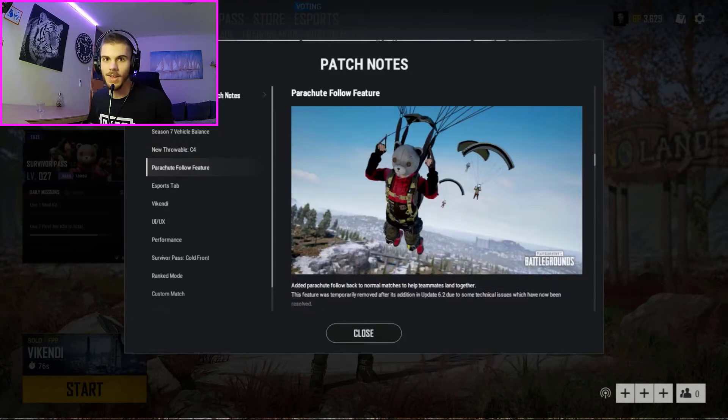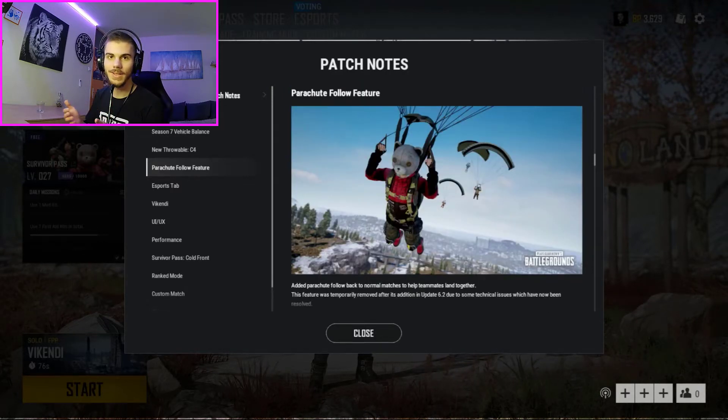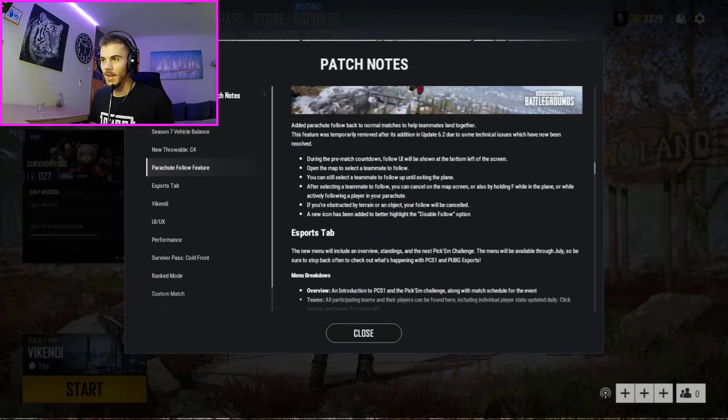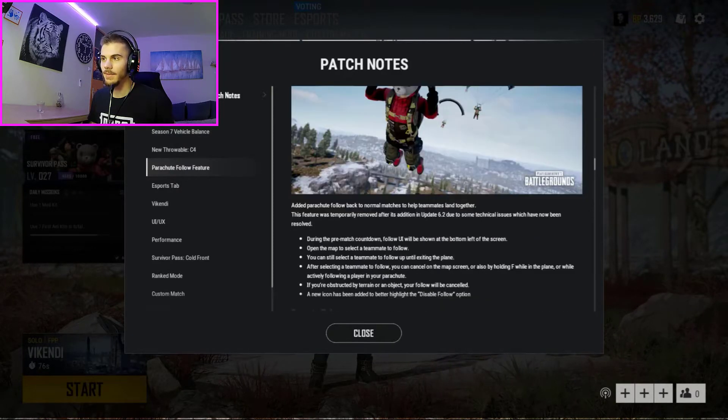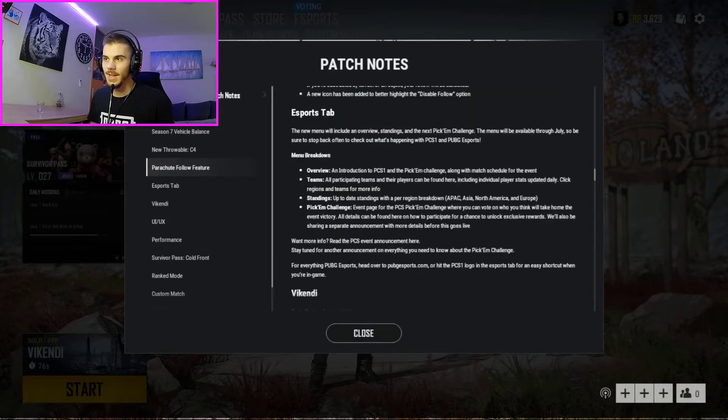The Parachute Follow feature is finally implemented in PUBG. It was supposed to be added in update 6.2 but was removed due to technical issues. It's basically the same thing Apex Legends has — one player is the leader of the squad and when he jumps out, everyone jumps out. This is very useful when you're playing team modes like duos or squads. You can press a button to go your own way, but it really helps keep the squad together during landing.